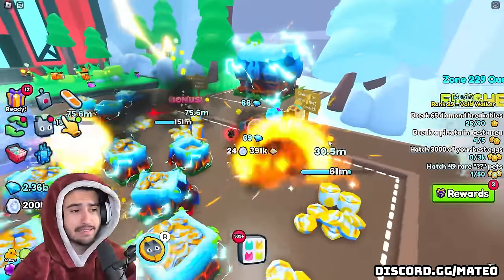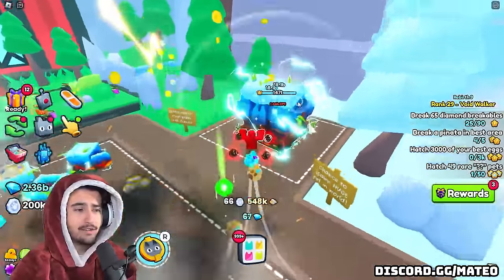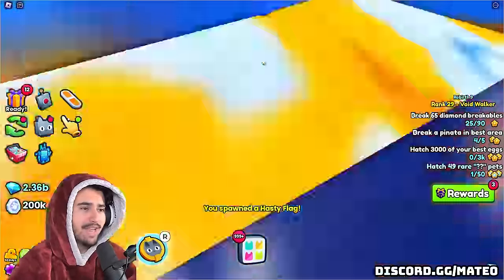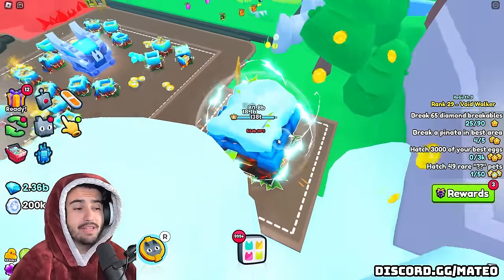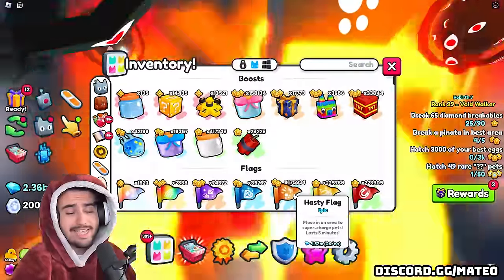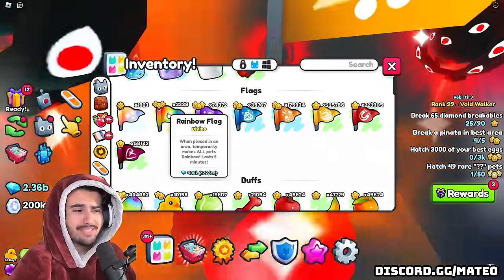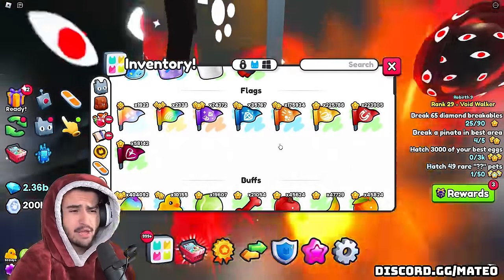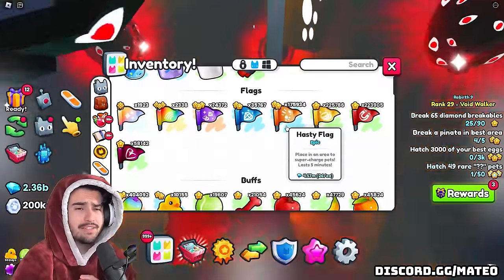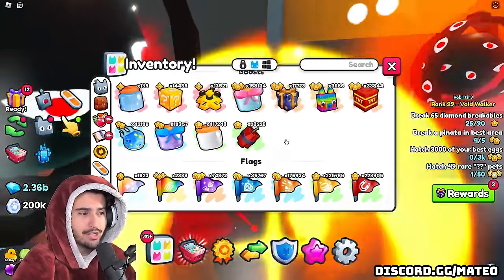My first tip is actually going to be placing flags. A lot of people think your flags won't affect the damage your pets are doing in here. But if you go over and zoom in and place your flags, you can actually see the flag inside the chest — that should be enough testament that this flag is working. Personally I use the hasty flags to maximize my damage and how fast I destroy this chest.